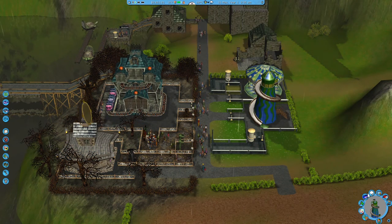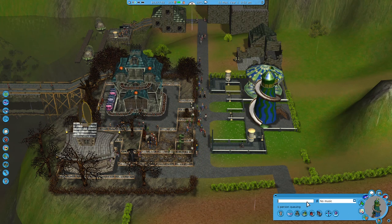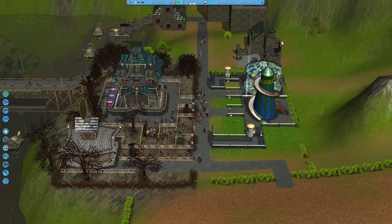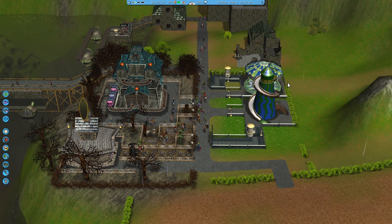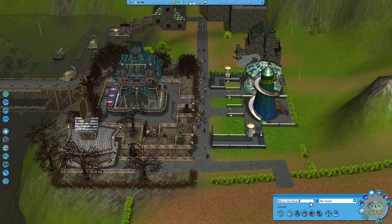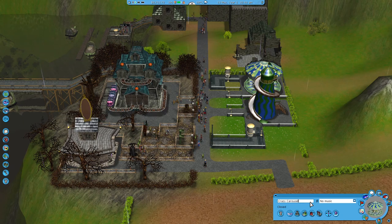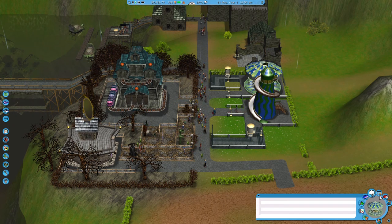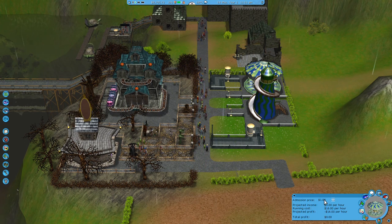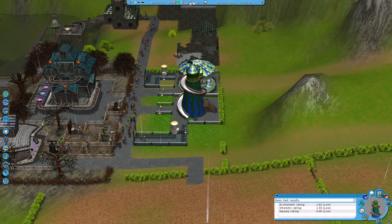I'm actually going to turn the sound down a little bit — there we go, that's better, because that thunder was extremely noisy. Sweet, so I'll open that up — spiral slider. I'm going to call this 'Slippery Dip.' I'm not quite sure what it's called elsewhere, but that's what I used to see it called around here in Australia, or where I grew up anyway.